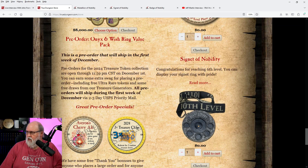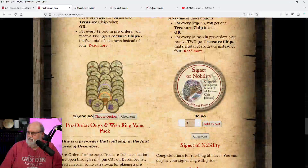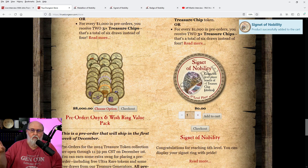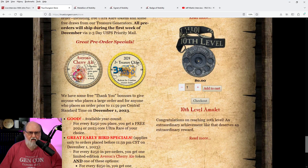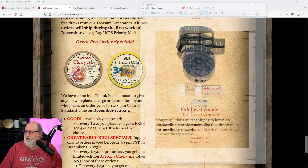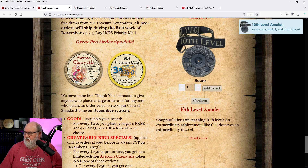Any of the rewards I just mentioned should appear here once you've reached that level — and there they are. This is also where you go to buy tokens, which I highly recommend. Scroll down to the bottom and for me I have not claimed my Signet of Nobility yet, so I will add that to cart. That's actually a newer addition — they added it much later and I had already made level six when it appeared. And now I'm level ten.